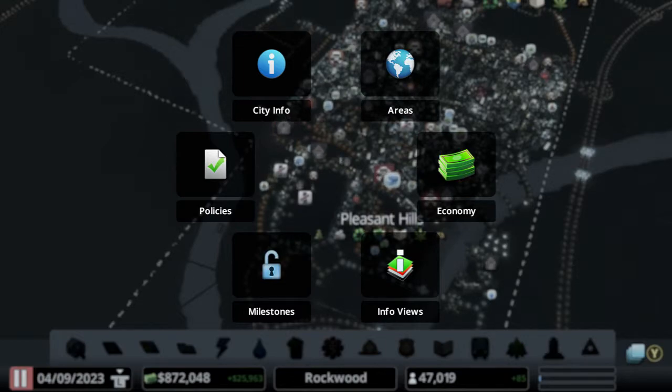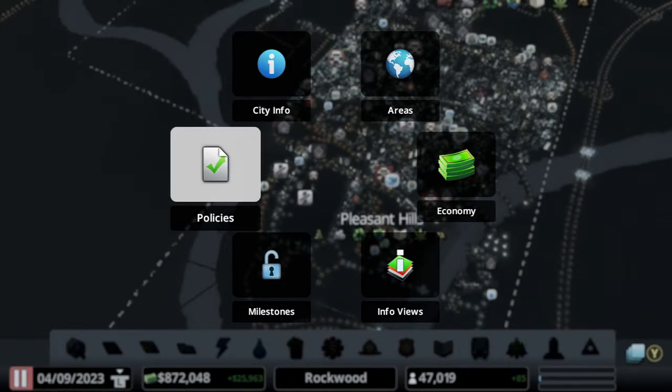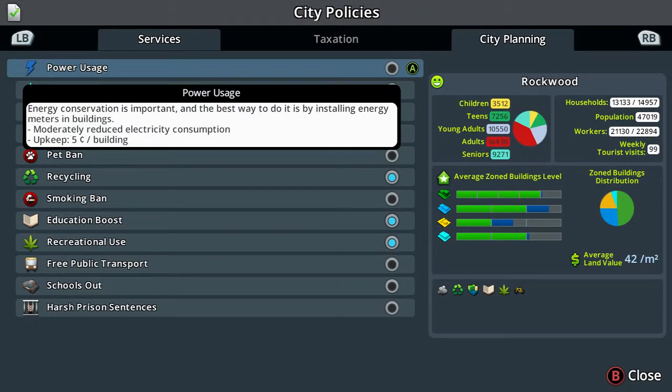Press Y to get into your main menu, then once you're in your normal menu, press left over to policies and select it with the green tick.